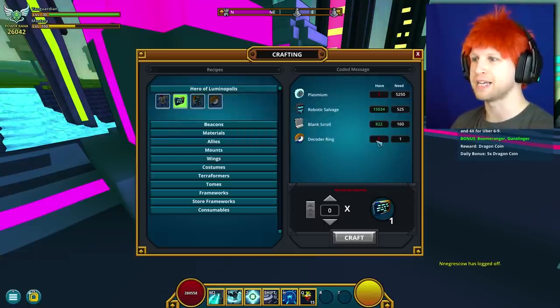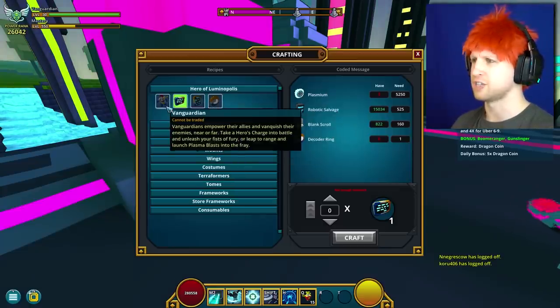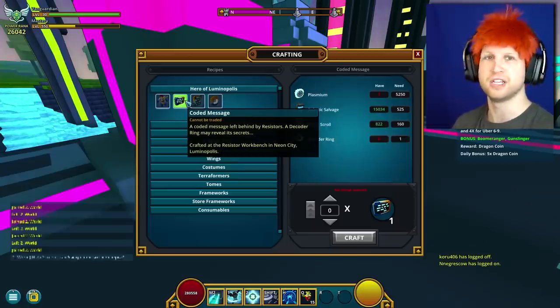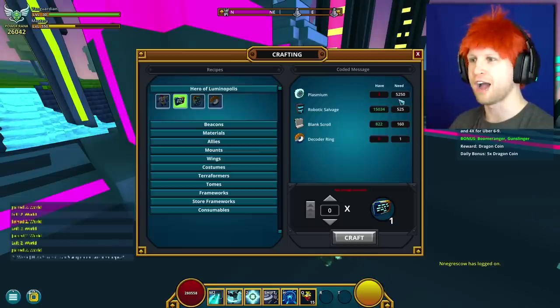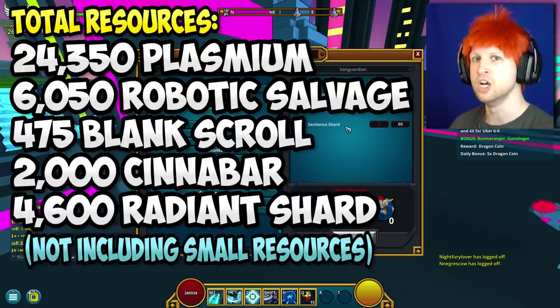That's all just to get the Decoder Ring, which is required for the class. Then there's the Kernel Map, which costs more Plasminium and a Logic Loop, which is also quite expensive since you need 20 of them — and this is all just for the class. Then there's the Coded Message, which costs a Decoder Ring. So you need that item in order to craft the Coded Message in the first place — and look at that Plasminium cost jumping up to 5,250.